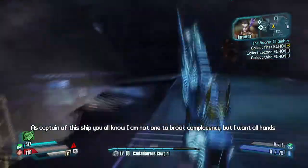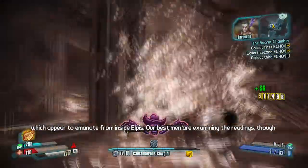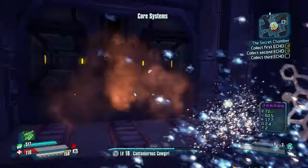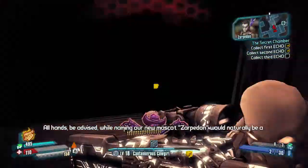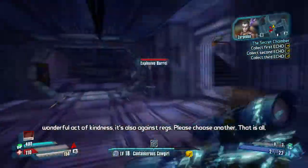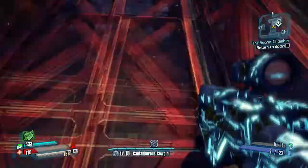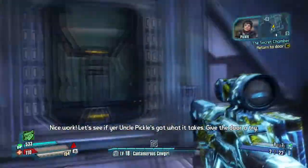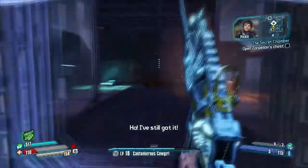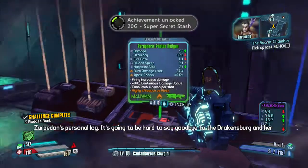Shoot the lock off, get your first echo, then jump across to the second one. Two badasses will spawn inside — kill them or run away. Go all the way back down and in that little area, fight whoever comes out of the door, and the third echo will be right on the floor. Then go back to the door where you started — there will be a chest there. Note that you can only get this chest one time, so if you want it at level 50 or max level, do the side mission after completing all the story content, because once you open the chest you cannot get the contents again.